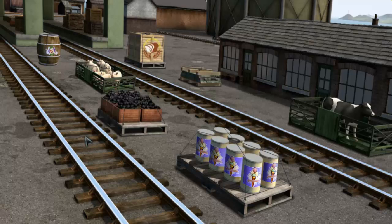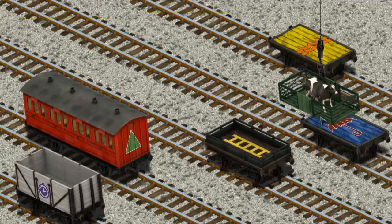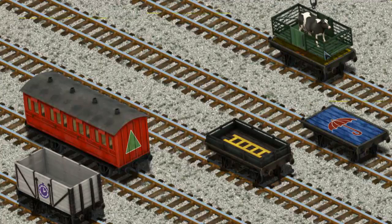Diesel must deliver the cow to Farmer McCall's farm. Help Cranky find the cow. There you go, let's lift and load. Now the cargo must be loaded. Show Cranky where the yellow flatbed with an orange waves is. There you go.